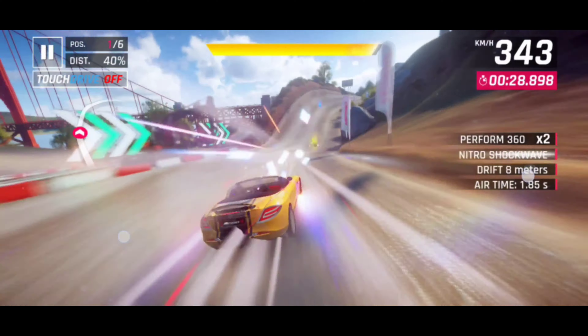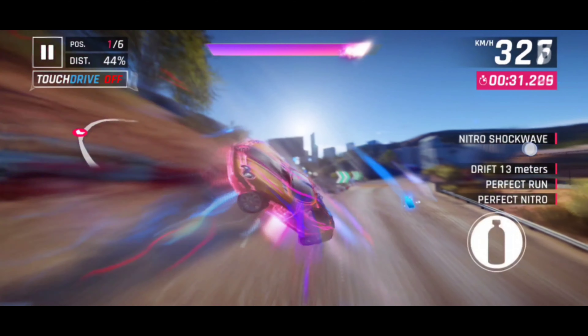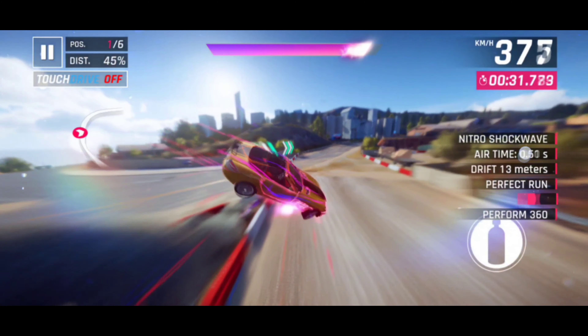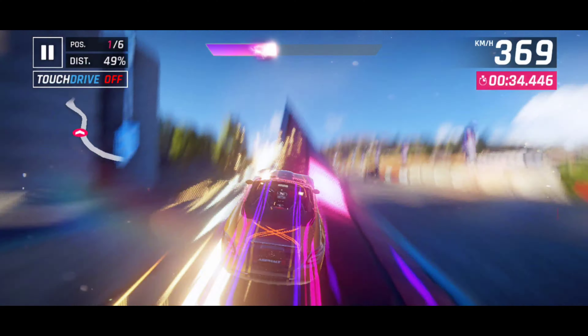As you approach the wall and when you are just about to take this blue nitro bottle, you press the 360 button right here, and your car will start spinning against the wall. Look at the speed you will gain — air speed now.